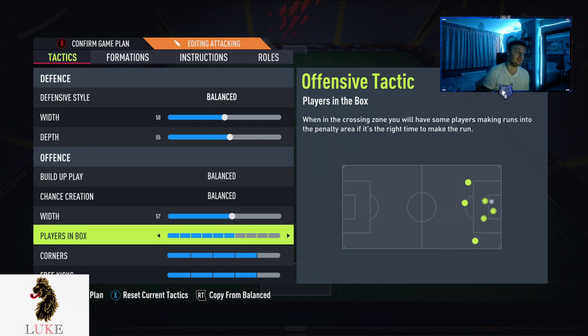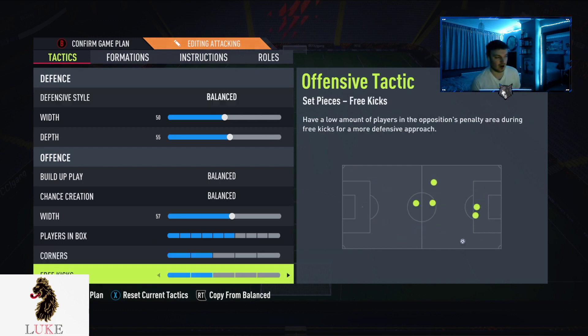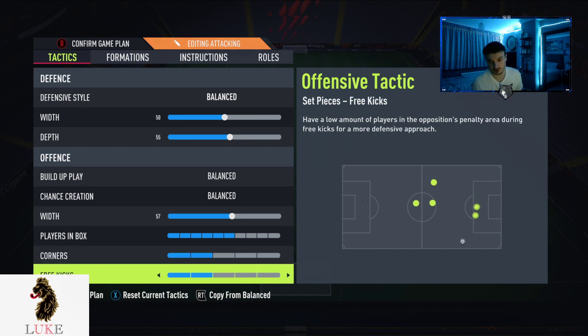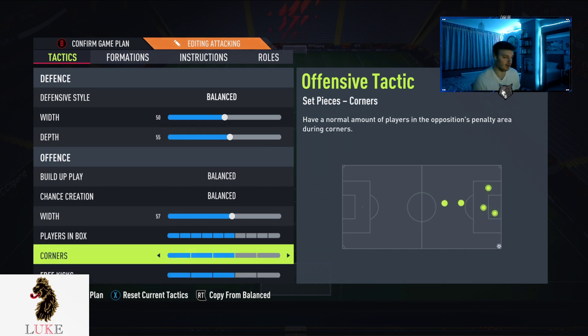Corners and free kicks — lower those down. They will be on three and three as default, but lower them down to two and two. It will stop you getting counter-attacked from your own corners and your own free kicks. Trust me on that — lower your corners and free kicks from three and three to two and two.